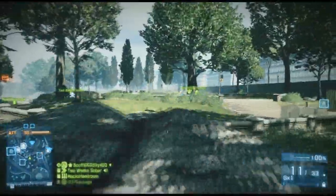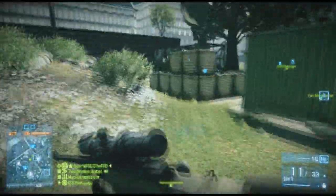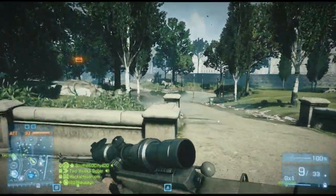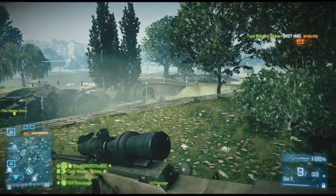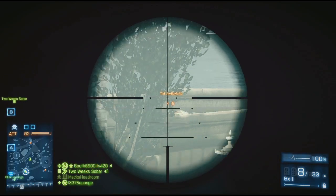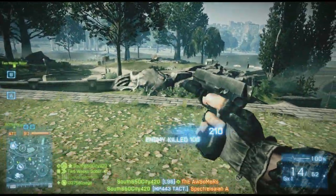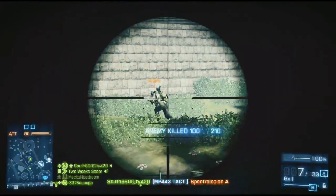I'm rolling with the MAV and defending this first base on Operation Metro, which is very familiar from playing the beta so damn much, so pretty much just do the standard strategy and push up to their spawn and just spawn kill them. Because if they don't push up, they get spawn trapped — that's their own fault. And using the MP443.